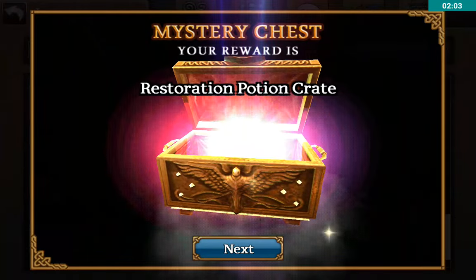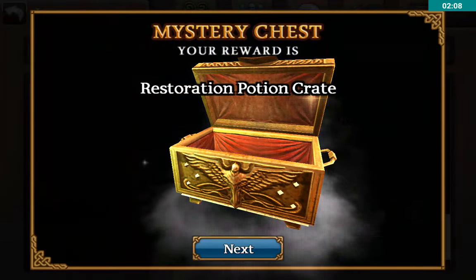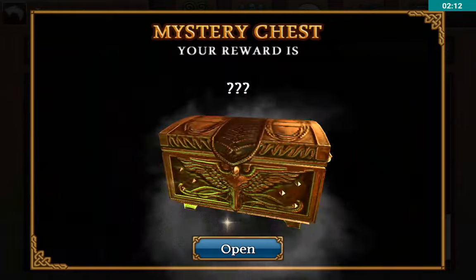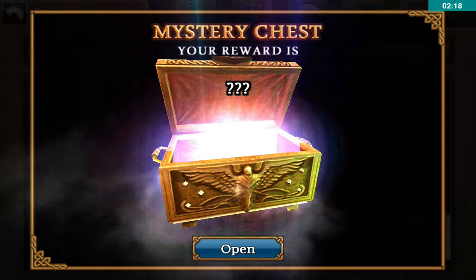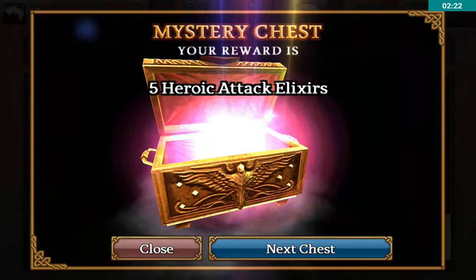Restoration Potion Crate and pet token. Another Restoration Potion Crate, five heroic energy elixirs. Bag of 10,000 gold, Restoration Potion Crate, five sigils of energy, five heroic attack elixirs.